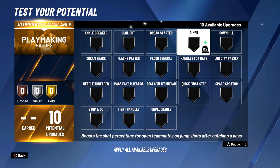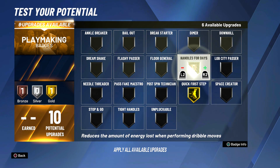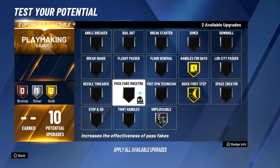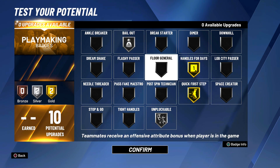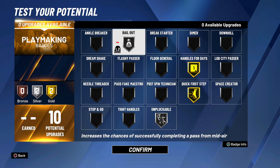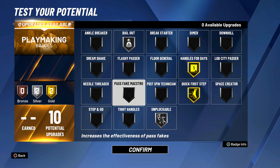For playmaking: gold quick first step, gold handles for days, silver unpluckable, and silver bailout. These are some really good playmaking badges — that's really all you need. Quick first step, handles for days, unpluckable, and bailout to bail out of shots. Silver is just fine for bailout, and this is the playmaking badge setup I recommend.